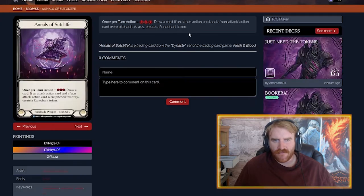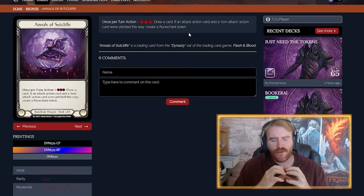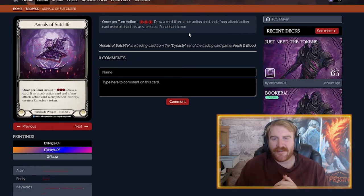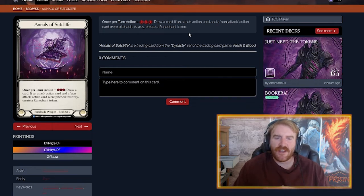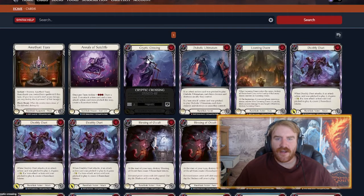Annals of Suck Cliff — we've been testing this card. It's not a Rosetta Dorn; it's really cool that a book is a weapon. I thought that would sooner be with wizards, but I like that it's with Runeblades. Draw a card if it's an attack action on attack action card pitch — you create a rune chant. That's kind of cool, but it's just not there yet. Cool concept though.